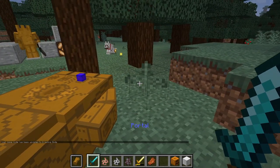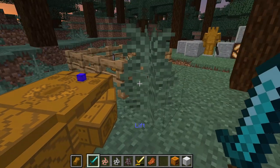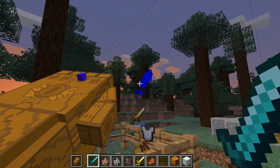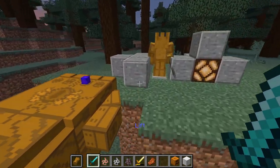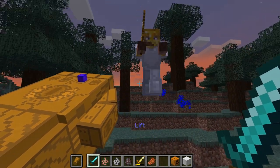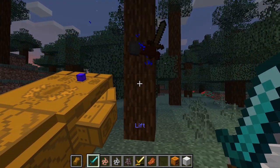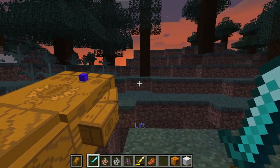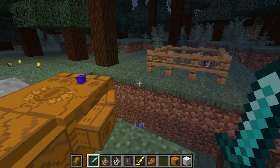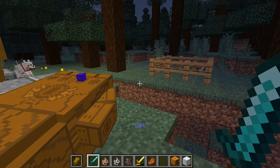The next ability of the space stone — all you have to do to switch abilities is to crouch. The next ability is lift. It kind of works on items, not as well as it does on mobs, but if you have a mob, you can freely lift it around. You can actually put it in blocks as well, so you can suffocate it — just shove it in blocks and leave it there forever.